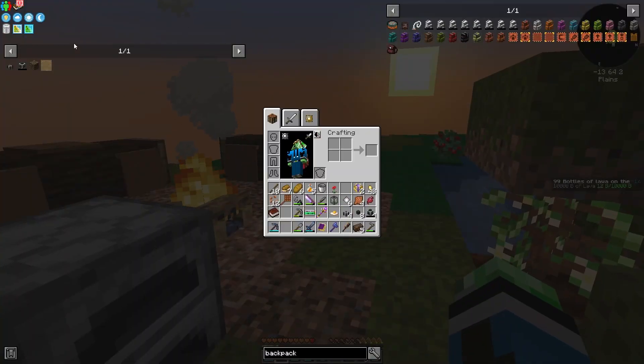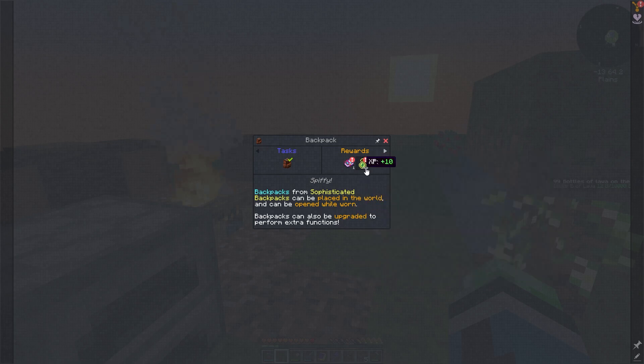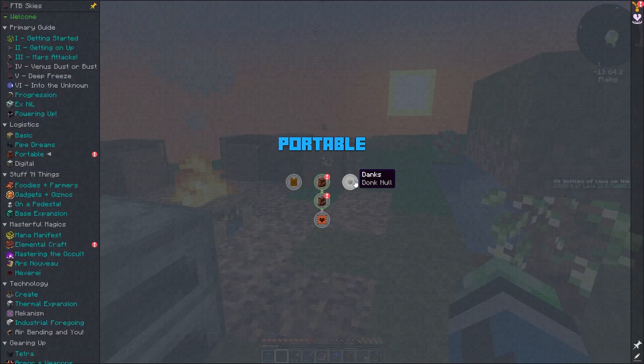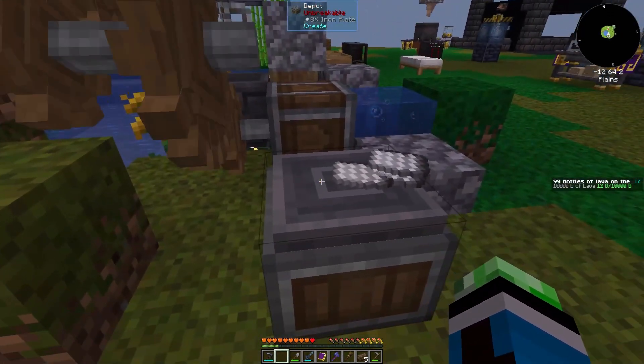Soulbound — and a Simple Compacting Drawer. The danks — I really need one of those. I really need a dank, that'd be nice.